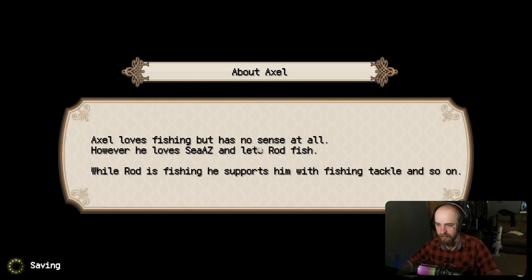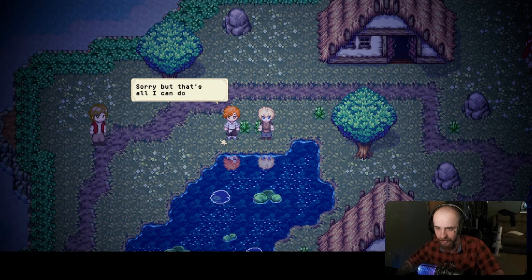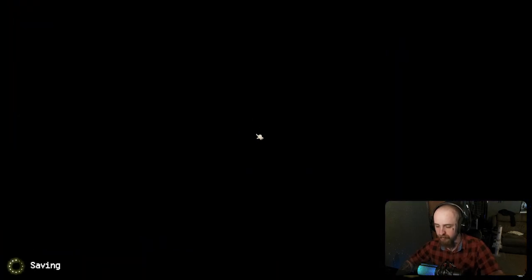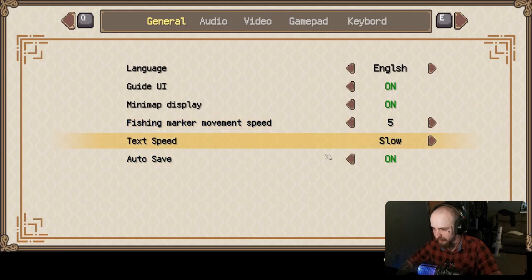What about that fish shadow? About Axel — Axel loves fishing, but he has no sense at all. Bro, why is everything going so fast? I can't read that quick. Was it in the settings? Just skip whatever you're saying, give me a minute. Settings — text speed. Lower that down. I am a slow reader.